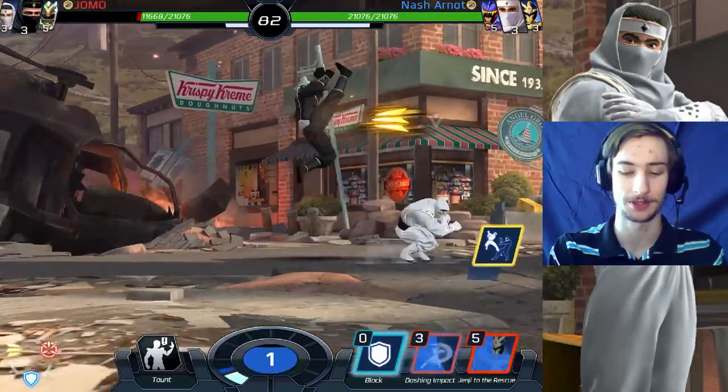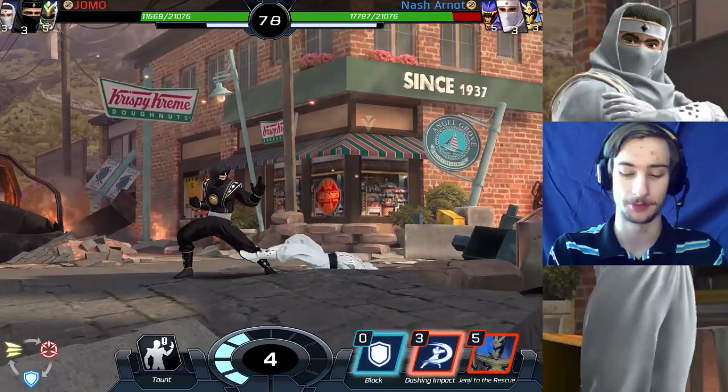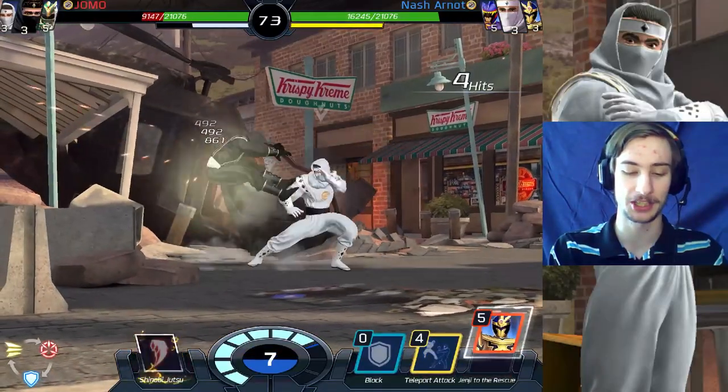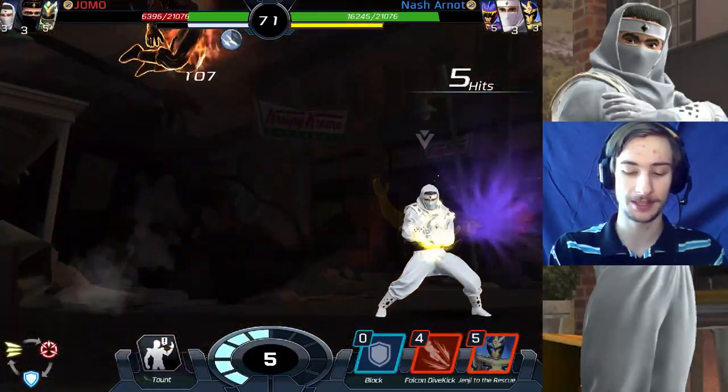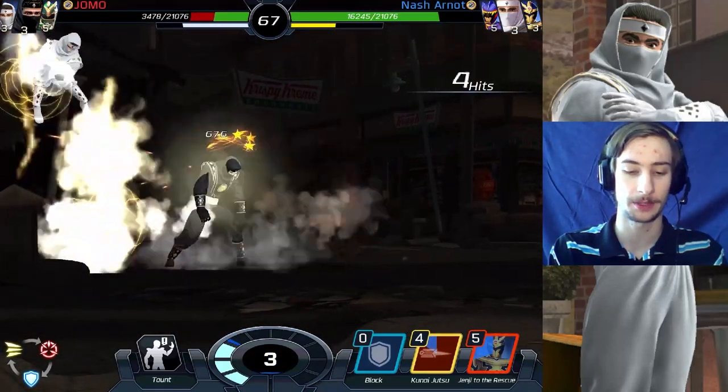If they had energy for a strike I guess they could have used it. Teleport attack failed — they instead used a vanishing drop but I didn't avoid it. There's another explosive escape. And dashing impact. This is where Genji to the rescue is very useful — doing something like this. And falcon dart kick.